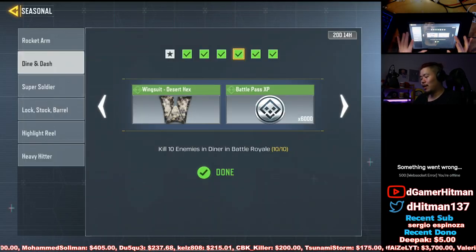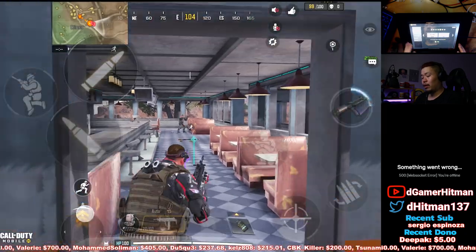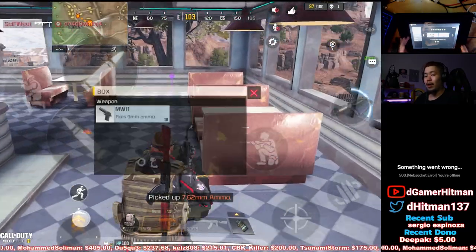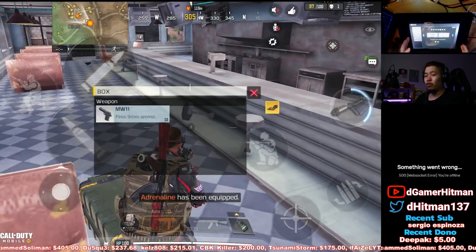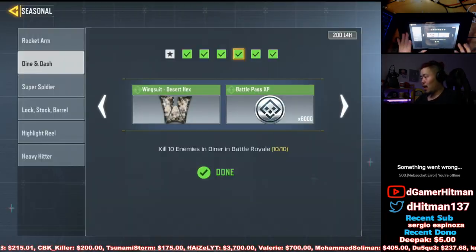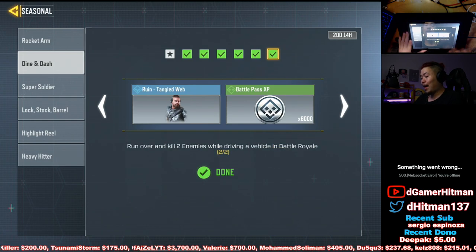Kill 10 enemies at Diner was the most annoying challenge because there's literally no one there. You land, try to kill people, and nobody else lands there. You've got to wait for bots to show up. If the zone shrinks toward Diner, stay there; if it doesn't, just leave the game, kill yourself, and come back. Then we have the Enter Top 3, Top 5, Top 10 three times — play with your friends for that too.